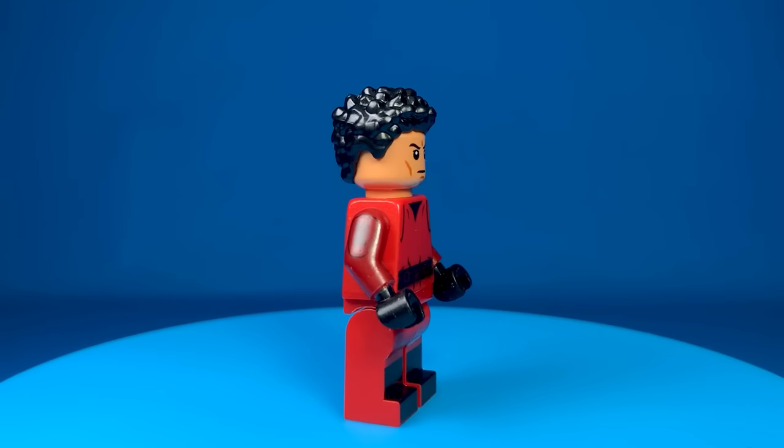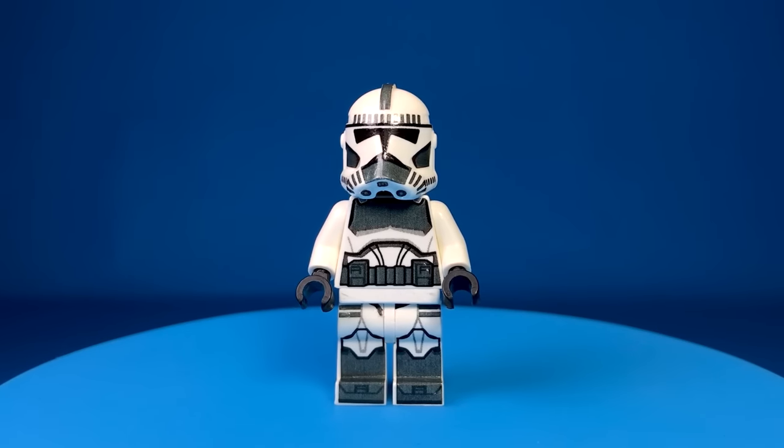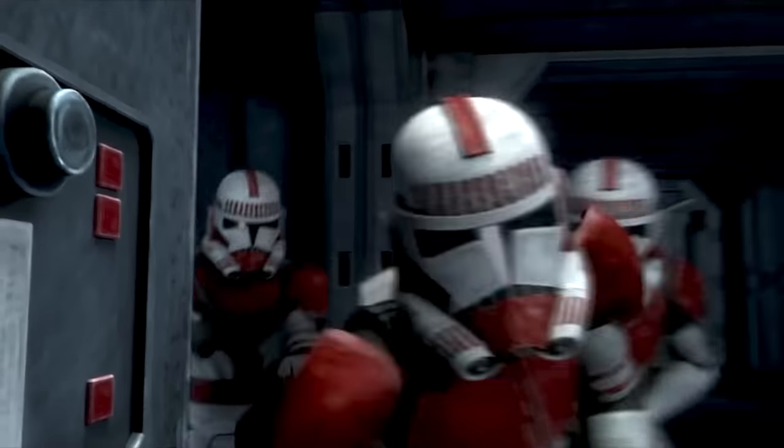We gotta go bald, fam. Apparently trimmed afro guy's hair is still longer than regulation. Here comes the Kamino security — this one is dark, and this one is a lighter version with arm printing from Coffee Mug. They might need some backup — not to worry though, Shock Troopers are on their way.